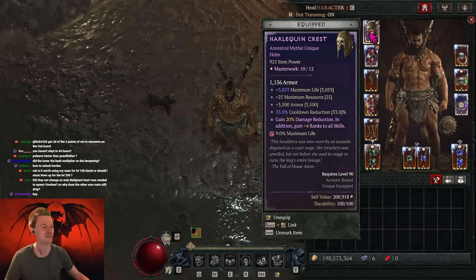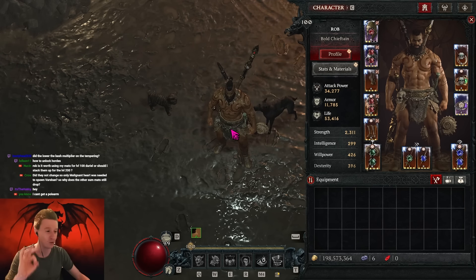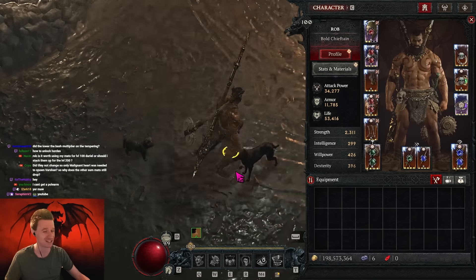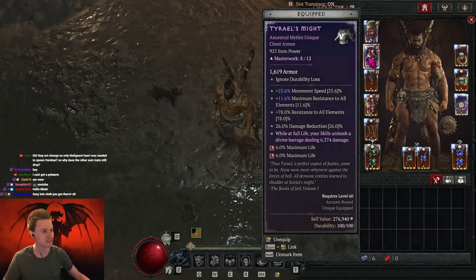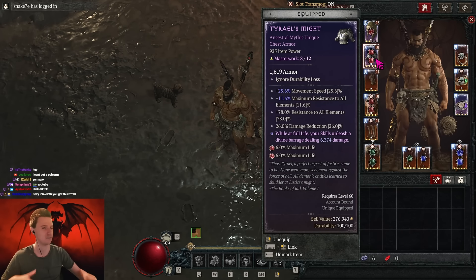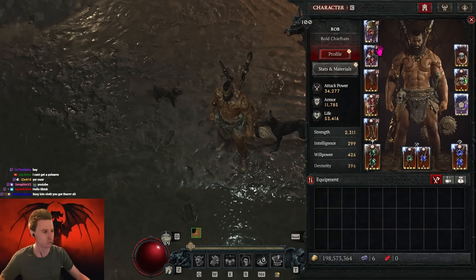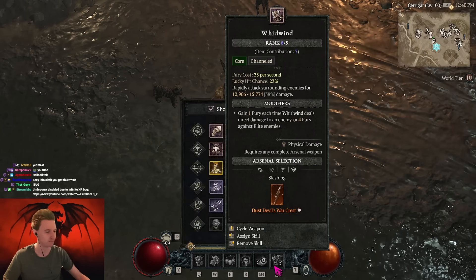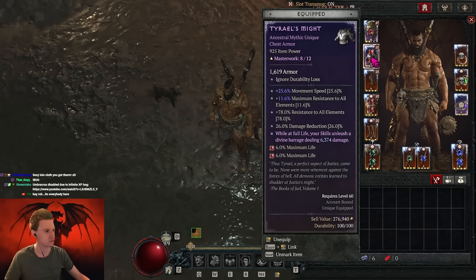I'm currently working on masterworking my new Harlequin's Crest to the fullest rankings, and we are playing the Spin to Win Warwind Barbarian here. Right now with a Polearm, because I just got Grandfather later — but the Polearm setup is very strong if you don't have the Ubers yet as well. Obviously Turel's Might and Harlequin's Crest, plus the Stardust piece, make this build really shine. It's really the endgame stuff where the barb shines for speed farming.